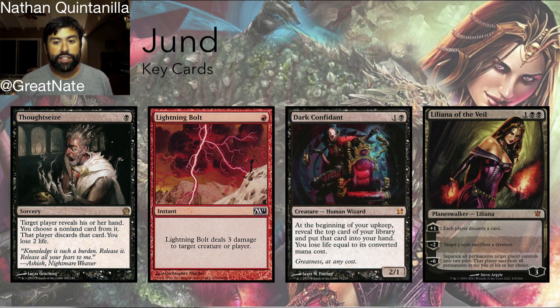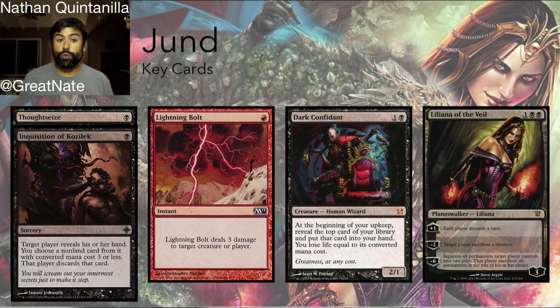Jund does that with these key cards. We have Thoughtseize, and in addition to Thoughtseize we have Inquisition of Kozilek. Both of these cards are the preeminent hand disruption spells in the Modern format and they are about as good as you can get for one-for-one trading. You don't need to wait to be reactive — you are proactively being disruptive. You can cast Thoughtseize and trade their super awesome Batterskull for this one-mana spell, really denying opponents access to their powerful cards.